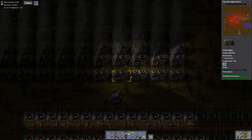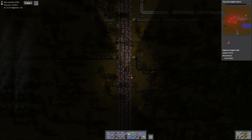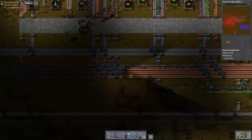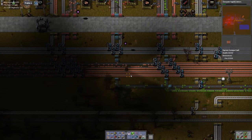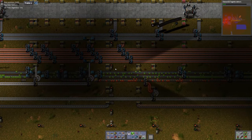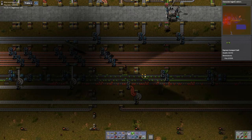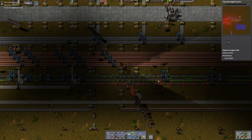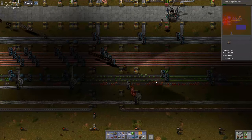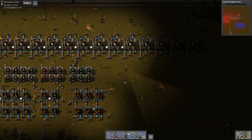While we're waiting I'm going to go check on that solar array that apparently didn't get finished. When you lay down a blueprint it does what's called a ghost — I don't know if that's the official term but that's what people have taken to calling it — where you see the shape of what you want to make on the ground, and if it doesn't get made within a certain amount of time it'll disappear.